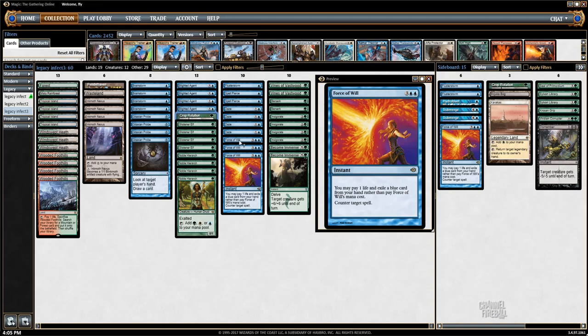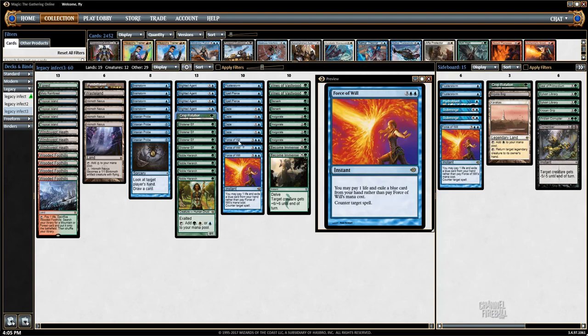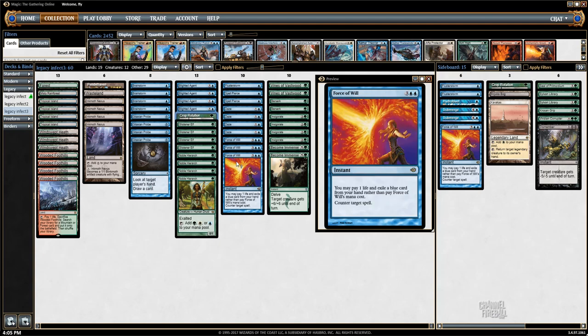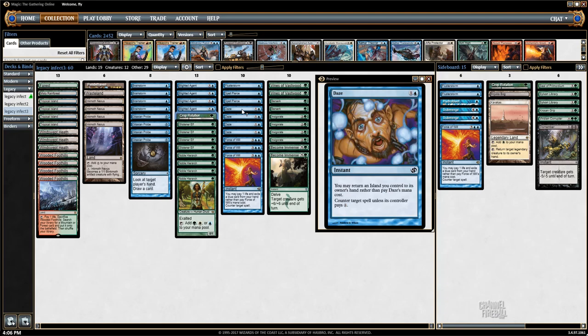So: three Force of Wills, four Dazes, two Spell Pierces, and a Flusterstorm. I don't know exactly why Max chose those numbers, but it makes a lot of sense to me. They're all good cards, he's got some versatility, and they do kind of different things. You're not going to draw too many that are going to be dead or not useful. I'm going to trust him on this one. It's been pretty good so far.